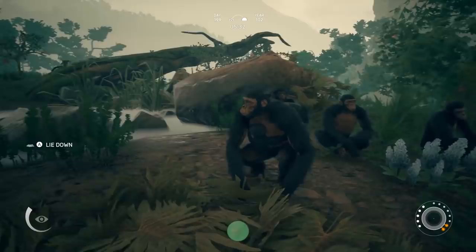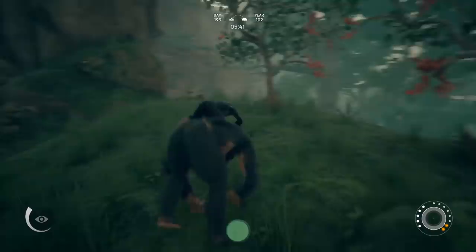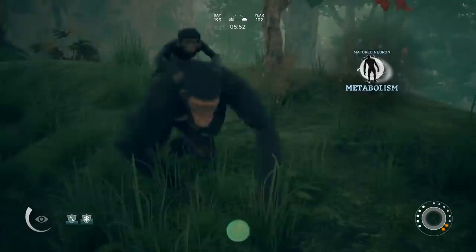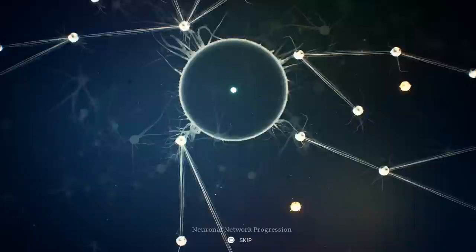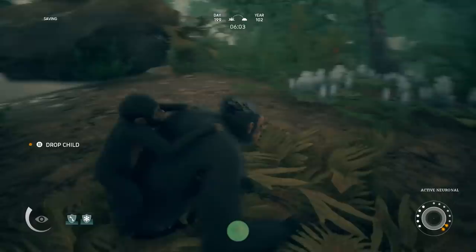What's going on guys, Dre here and welcome back to Ancestors. Today we have evolved — we experienced our first evolution in the last episode and are now a new evolutionary species from our original ancestors. We got a new home to check out. I'm noticing I'm getting a lot of matured neurons — we didn't lose our evolutionary stats, and we did unlock some sort of matured neuron.